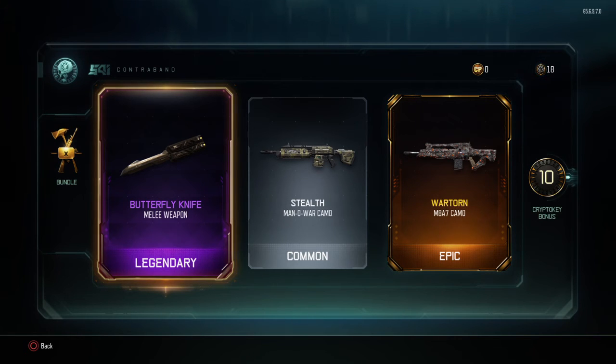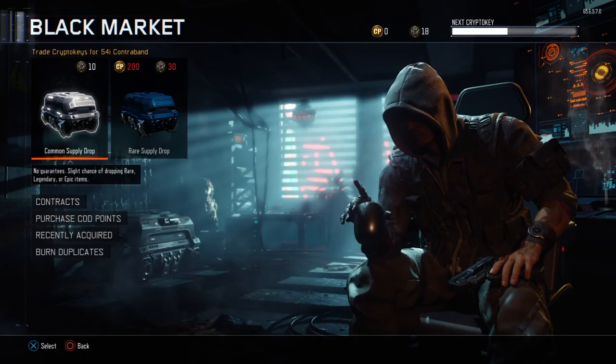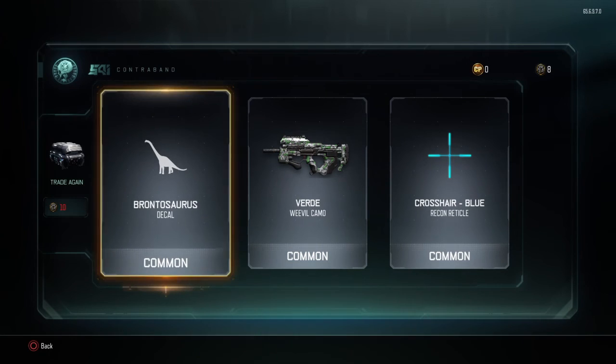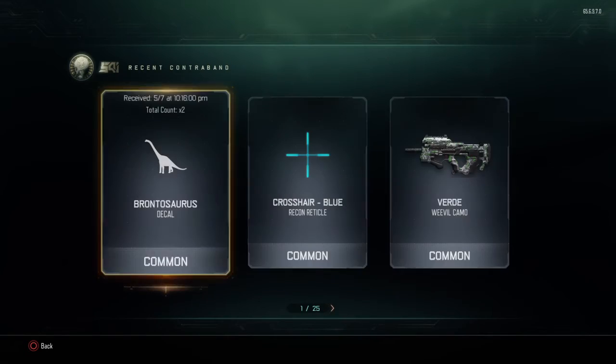Are you fucking kidding me? Fucking butterfly knife? That's the one thing that I really didn't even give a shit about. Oh man, why? Alright. Well, we did get two new weapons. Fuck it, we'll just open the common. That was a fucking waste of time. Yeah, it is what it is. That's disappointing.